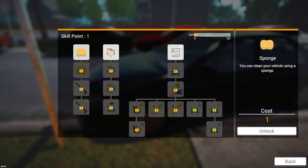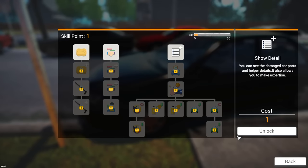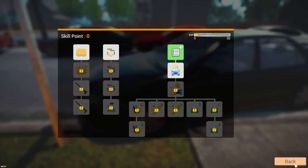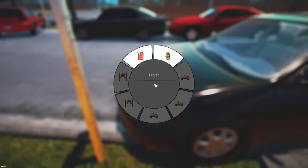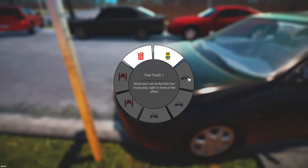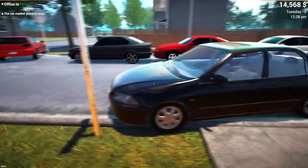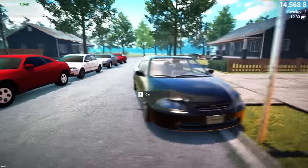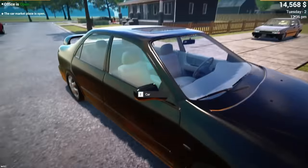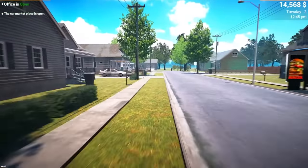Let's check skill points and unlock some. I can get the tow truck over here. I want to be able to clean things — bargaining is a thing, show detail — these all seem really important. Let's do show detail for when I'm buying cars. I hope I can call somebody to get this thing over. The car is broken. We're gonna leave it here for now, maybe go buy another car, carefully get it to the office, and then call a tow truck.